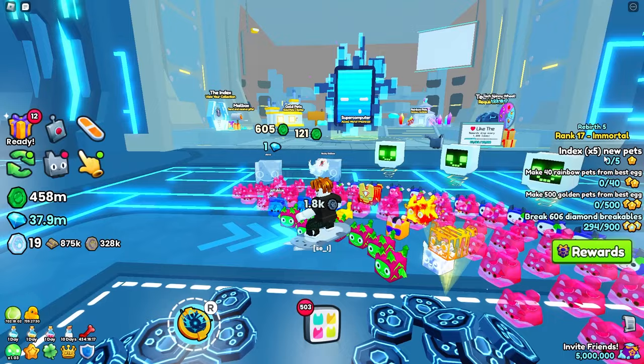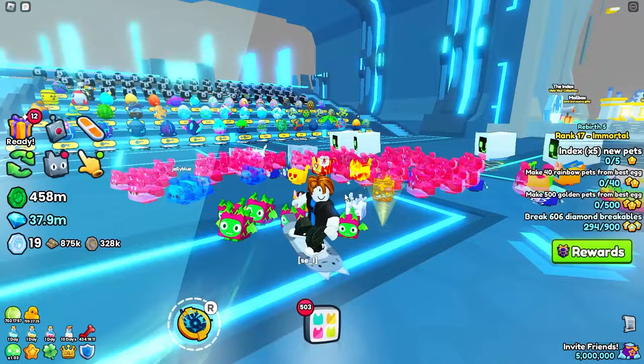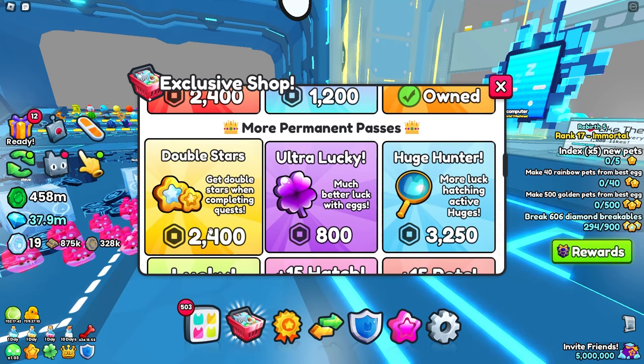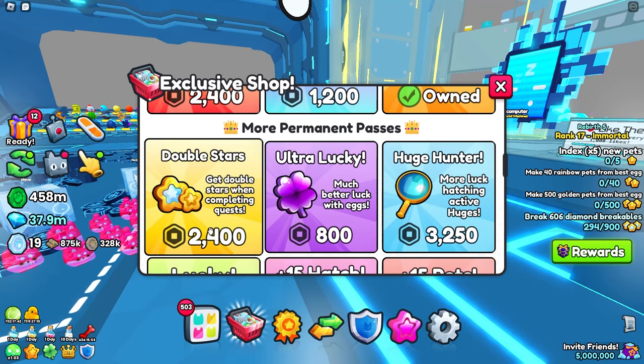For the rest of the quests, they are pretty easy. I have to index five new pets — super easy. Make 40 rainbow pets, make 500 golden pets, and then the diamond breakables one which I've already gone over. Also, if you are pay-to-win, you can go to the shop and buy the double stars game pass. This costs 2,400 Robux so it is pretty expensive, but it will double all the stars you get from completing quests, helping you grind out rank a lot easier.